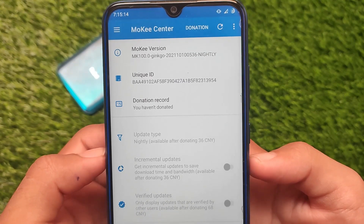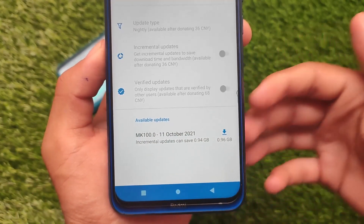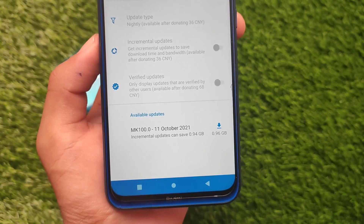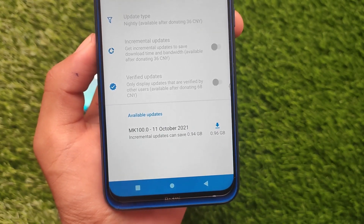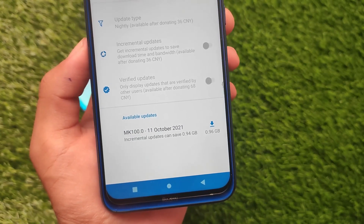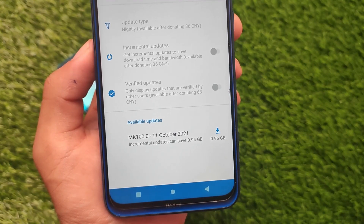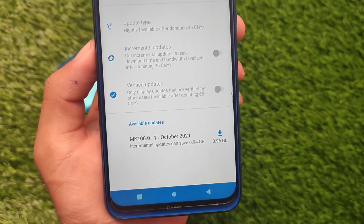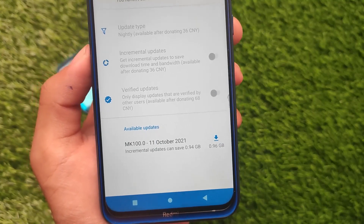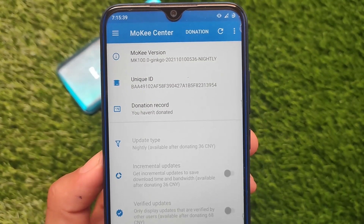I haven't used Mochi OS much on any of my devices — Redmi Note 8 or even Redmi Note 5 Pro — but it is good enough. You also get OTA update pre-installed, so if you want to update via OTA, this is actually the best choice for you. I think this is one of the best ROMs out there. If you want to give it a try, the link for the official website is already in the description. Thanks for watching — I hope you liked this video. See you in the next one, goodbye!